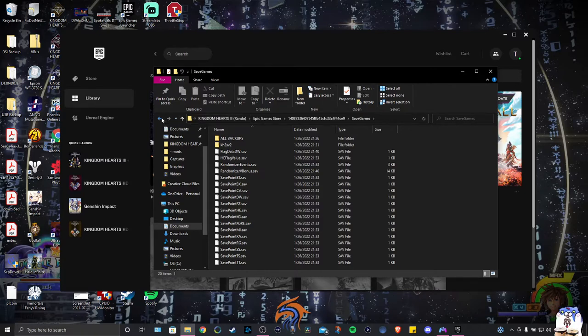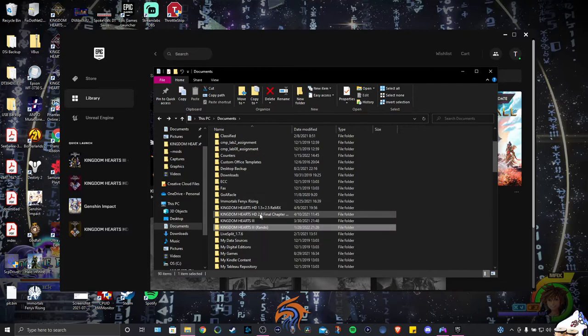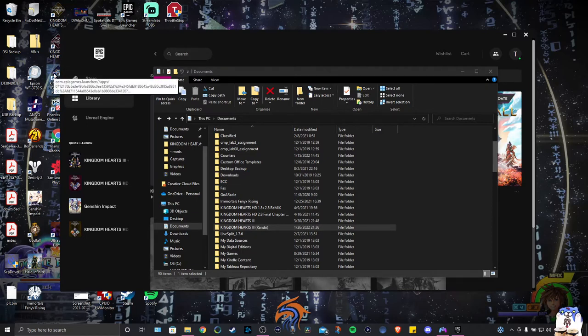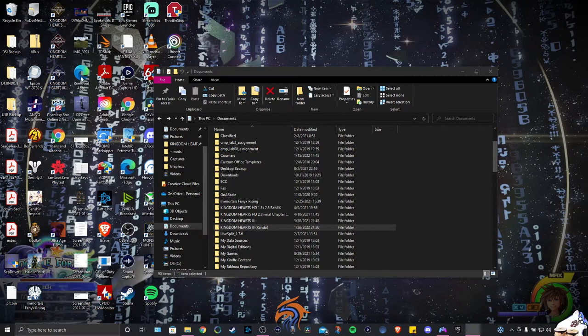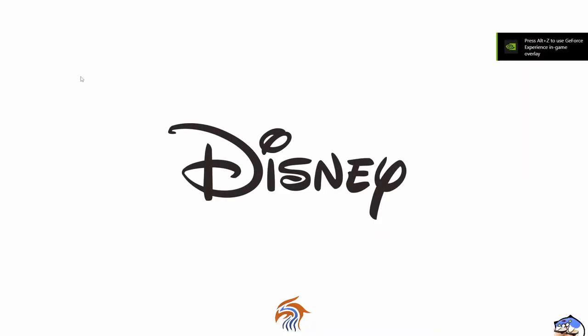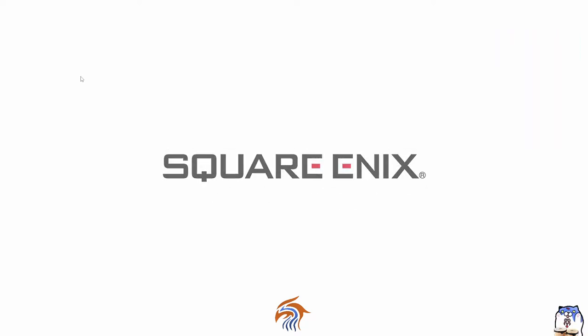So I have two separate folders, and this is what I figured out I could do to switch between the regular base game and randomizer without having to reinstall all of the files. To show how that's set up, I'm going to boot up Kingdom Hearts 3 and show that it's running on just the regular base game — no Garden of Assemblage mod or anything. I'm also not going to cut this video to show I didn't do anything weird to get it to work.